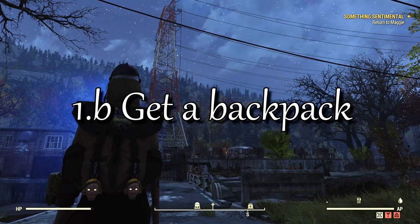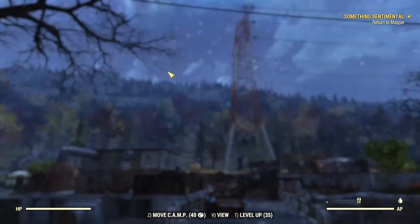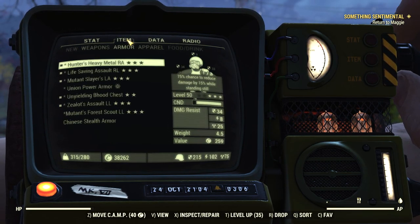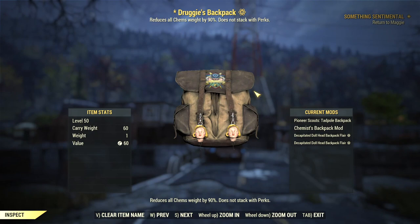Another thing you can do to increase your inventory space is build a backpack. With the release of the Wastelanders expansion, new characters now get a small backpack as they leave the vault, but you'll have to make new ones every 10 levels until level 50 to get more carrying capacity as your character grows.